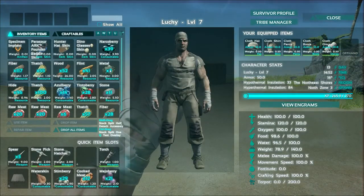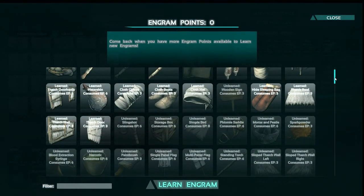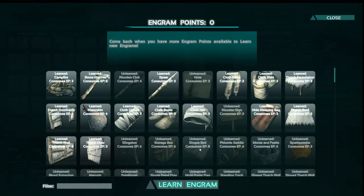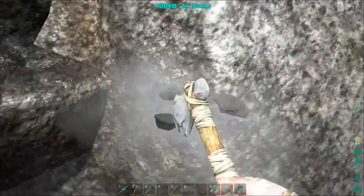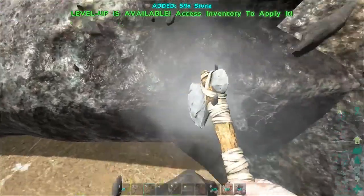So here we are at level seven with a basic thatch structure, basic tools. Looking at the engrams coming up, you're starting to get into the territory of slingshot, which is pretty good for long-range shooting dinos and knocking them out, and also basic storage box and bed. A bed does exactly the same thing as a sleeping bag except you can only use a sleeping bag once - so the sleeping bag I put down, if I died and spawned back from it, that sleeping bag would be gone and I'd have to make another one. Beds stay forever until destroyed. Let's level up one more time, build a slingshot, and see if we can knock out a dino and show you the basics around how you can start taming something.